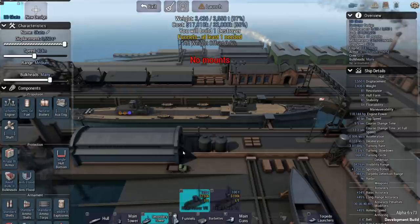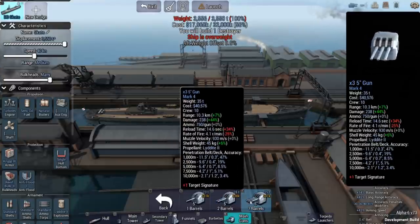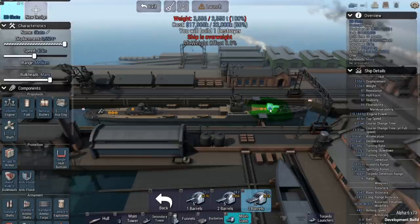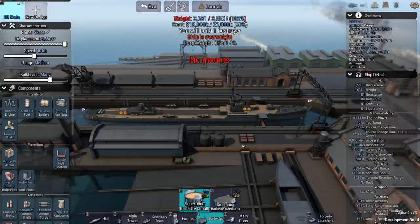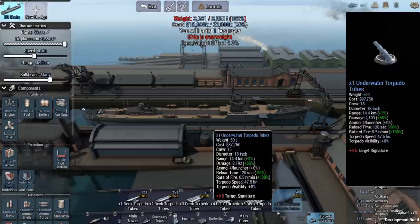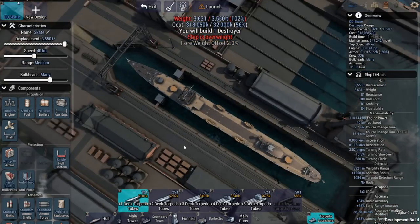I want the best accuracy we can get. Forget torpedoes, because going up against other destroyers, I'm sure they're just going to get away from any torpedoes I fire. We have to have at least one torpedo, so it's not like I can get around that. We'll throw one torpedo tube on here and no other tubes — that's just it.